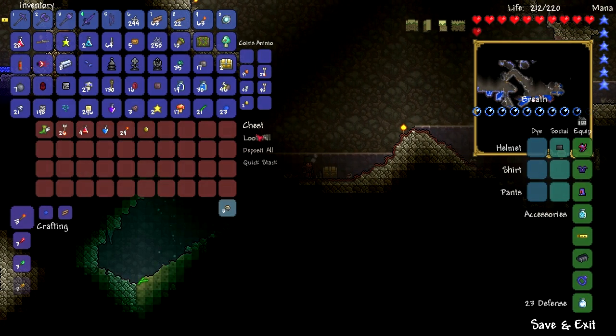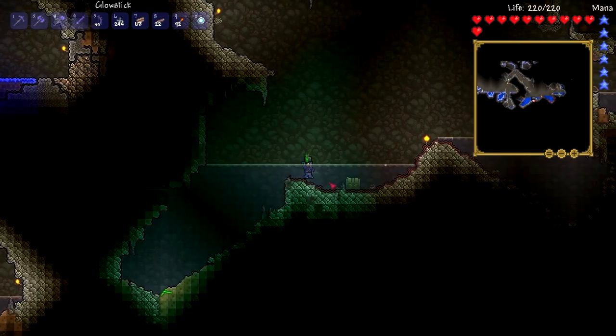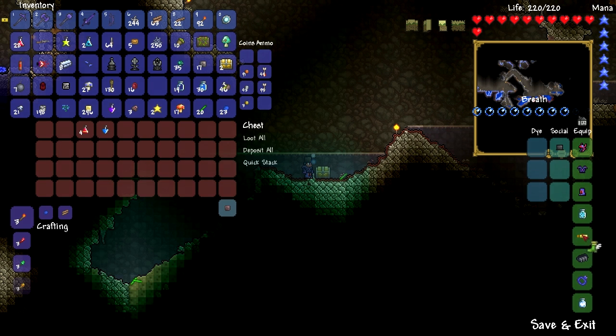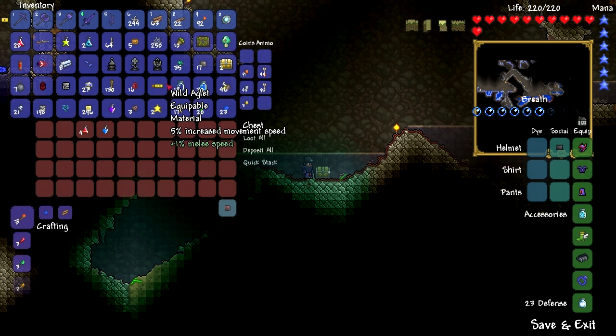Hermes boots — that's pretty cool. Regular healing potion — sweet. Let's put this down. We're going to replace the aglet. Actually, maybe not — it's just increased movement speed. Water walking potions as well.